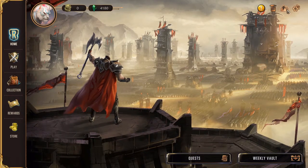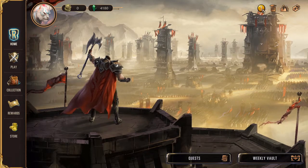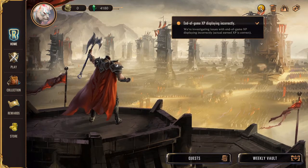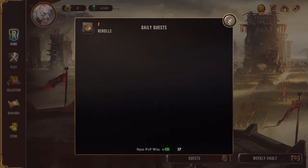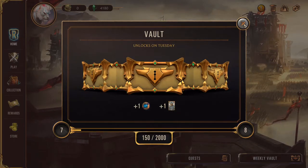You've got your menu options here — trends, system settings, and information that they can put in-game for you. At the bottom you've got your quests, which are your daily quests. If you've played Hearthstone you'll be familiar with these. Weekly Vault is like a weekly cache you get — you earn XP to go higher in the levels, the higher you get the better rewards. It unlocks weekly, again similar mechanic to Hearthstone.